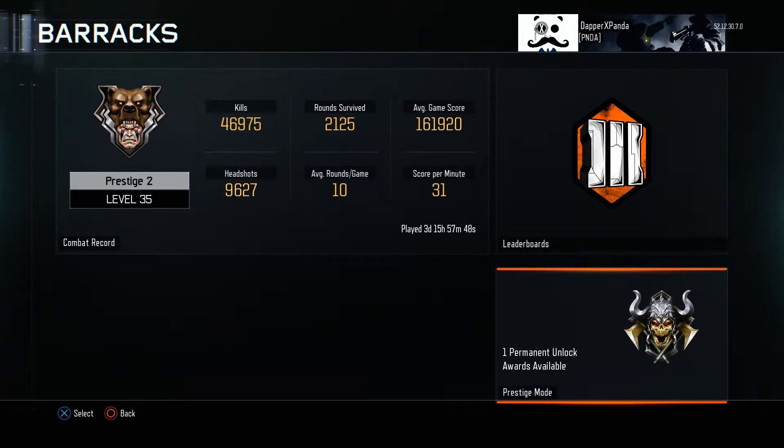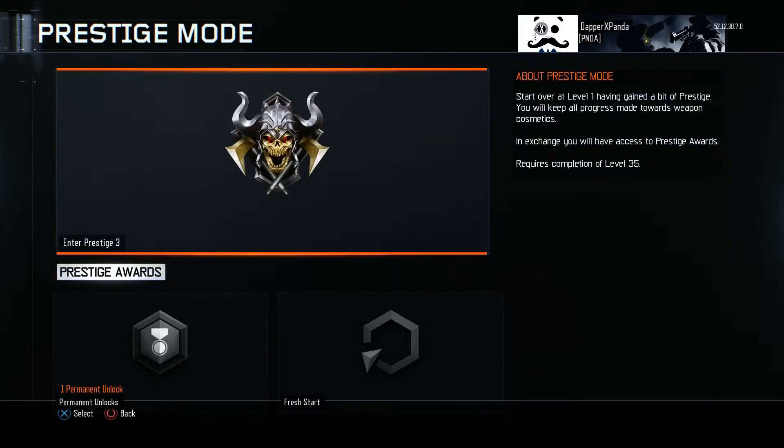Now let's take a look at Prestige Mode. If you guys aren't familiar, here's a little bit about it: you start over at level 1, having gained a bit of Prestige. You will keep all progress made towards weapon cosmetics. So what that means is if you've been working on upgrading your KN, you're not gonna lose that progress. If you've unlocked the first 3 attachments and the first 3 camos, you will still have those when you get to that gun. But you do have to reach whatever level it takes to unlock being able to customize and upgrade that KN — so no, you don't lose your progress, but yes, you do have to wait to unlock it.